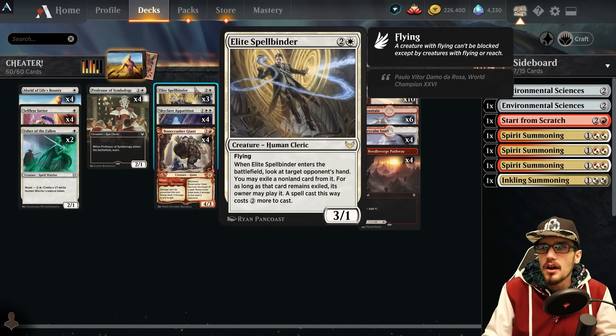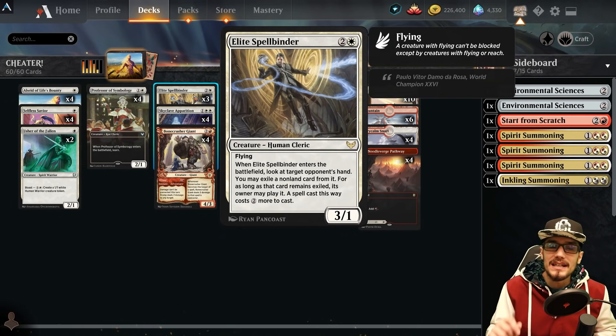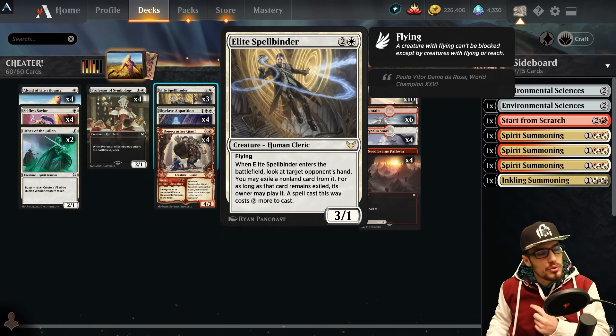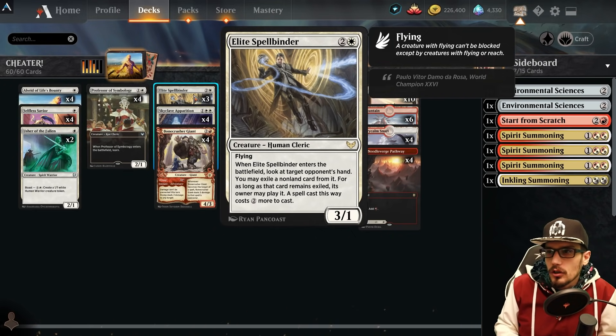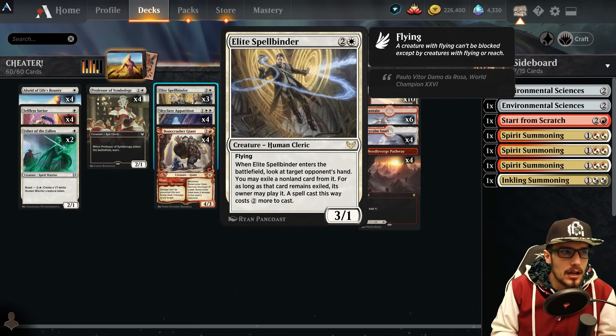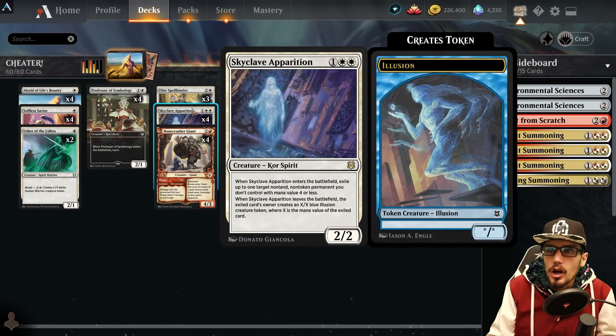Three copies of Elite Spellbinder — this is a human so you'll be pulling it out with Winota, which is fine because it has flying and can gain double strike: three power, one toughness with flying. When it enters the battlefield, look at the opponent's hand; you may exile a non-land card from it, and as long as it remains exiled, its owner may play it by casting it for an additional two mana.